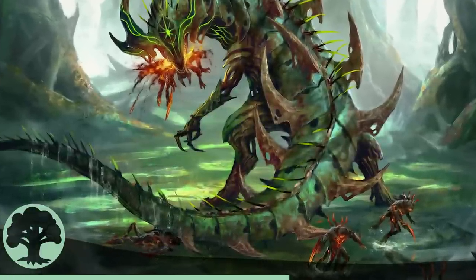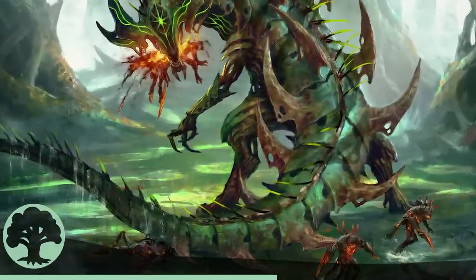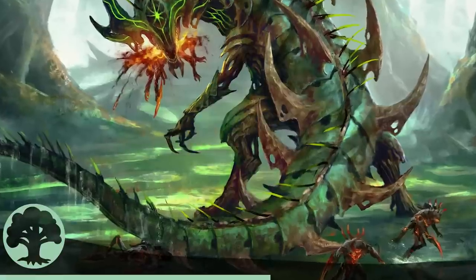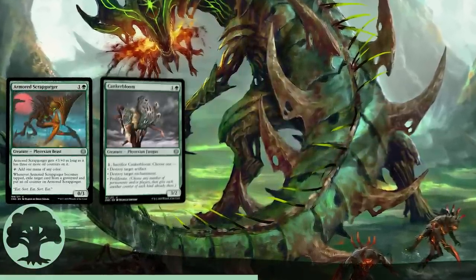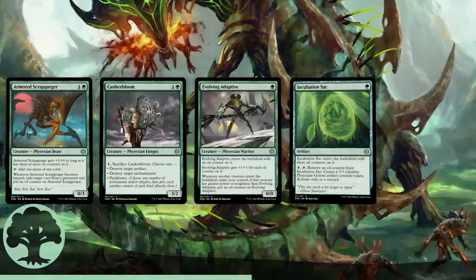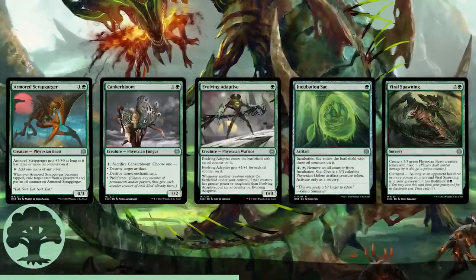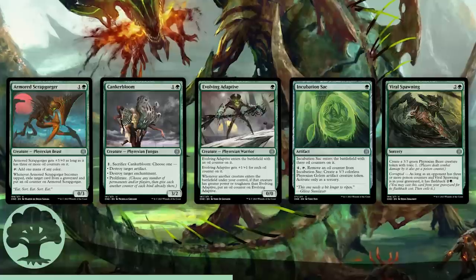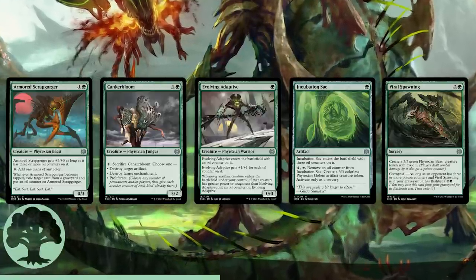Unlike some of the other colors, Green's commons are unusually powerful as generally good cards that don't necessarily need help to be strong. In addition to the Brutalizer and the Bite, the following cards are all early pack picks: Armored Scrapgorger, Cankerbloom, Evolving Adaptive, Incubation Sack, and Viral Spawning. Each of these has enough power on its own to warrant a relatively early pack pick. My favorites among these are Armored Scrapgorger and Incubation Sack, but they all carry their own weight and then some.